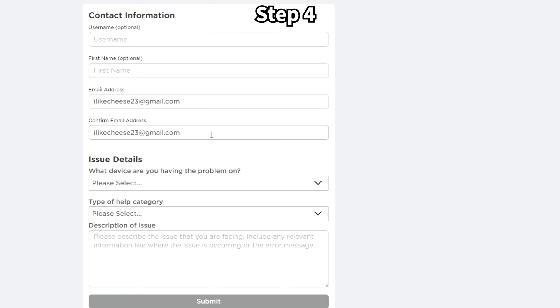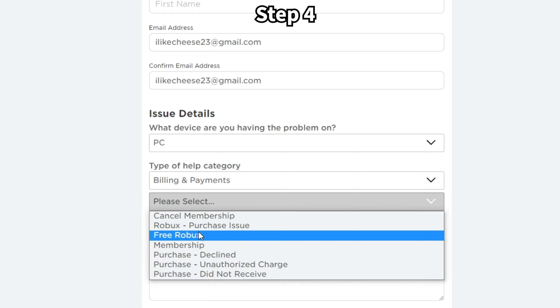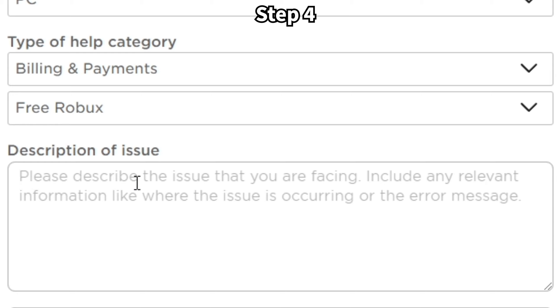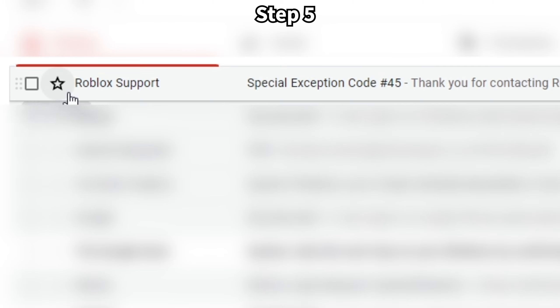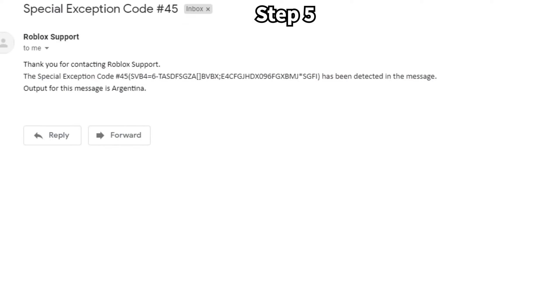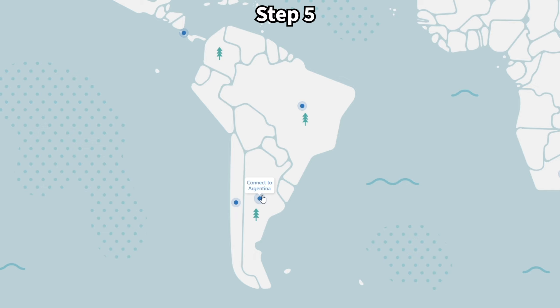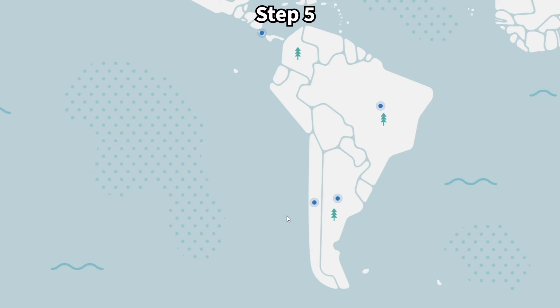Step 4. Fill out a Roblox support ticket with an email address you have access to, and pick Billing & Payments, then Free Robux, and paste in this secret code. Step 5. Check the email address you entered into the ticket. There should be an email from Roblox support with the name of a country. Switch your VPN server to that country. In this case, mine is Argentina.